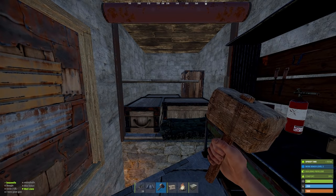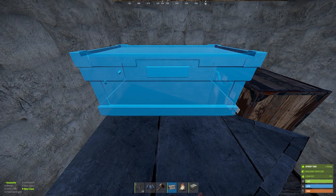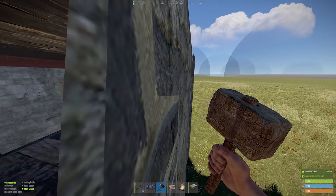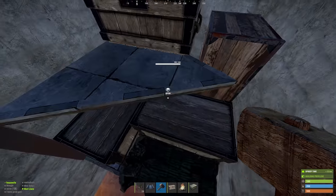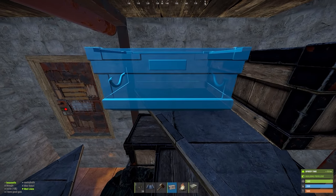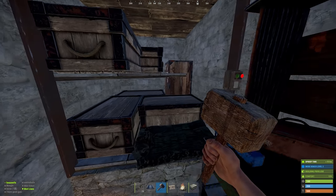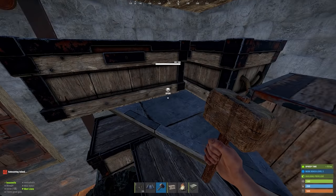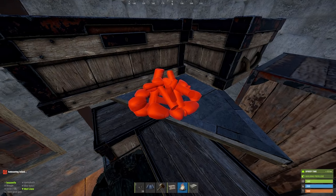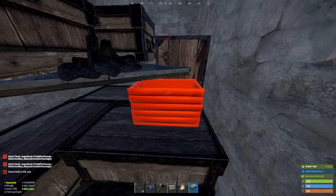Now we can fill out the top shelf of our main loot room. Jump up and place this large box as far back and to the left as possible — it doesn't need to be perfect. Crouch on the shelf and place this large box as far away from you as possible. Place your campfire as far to the left as possible, ideally touching the box on the left. If you've done it well, you should be able to jump and place this small box as well.